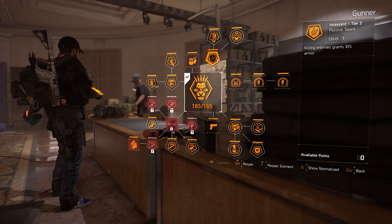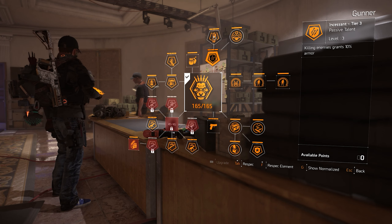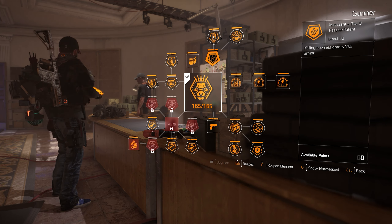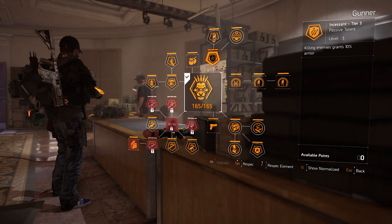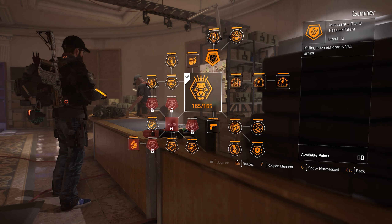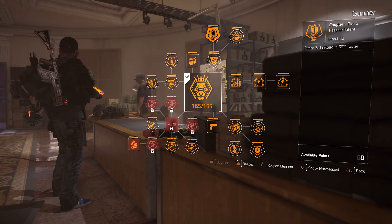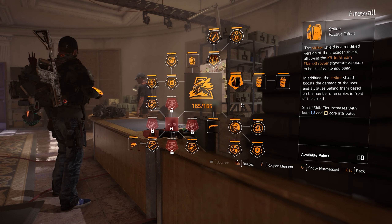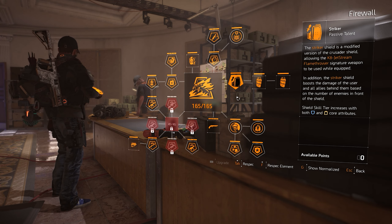For the specialization I go with the Gunner spec because of the 10% armor on kill, which goes perfectly with the 20% armor on kill as well as the 100% health on kill from the Hunter's Fury gear set. That makes Gunner the best specialization for survivability. You also get 10% weapon handling for sitting still, and every third reload is faster — this helps a lot when you're running and gunning with your SMG and shotgun.